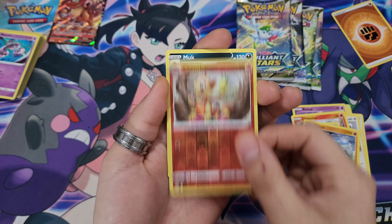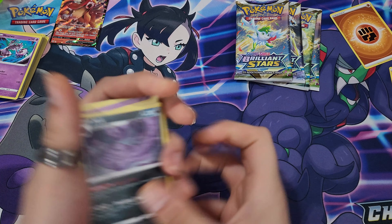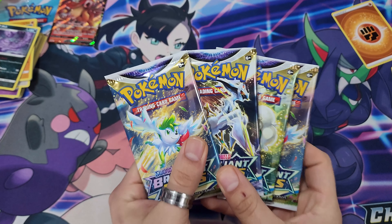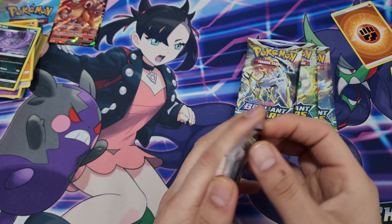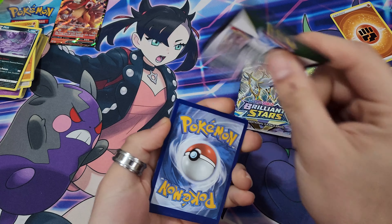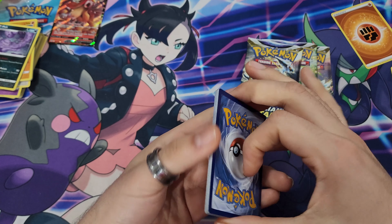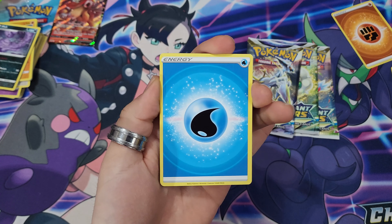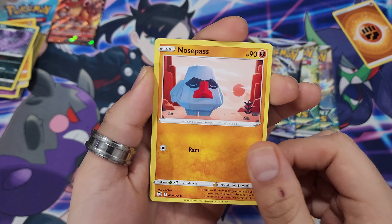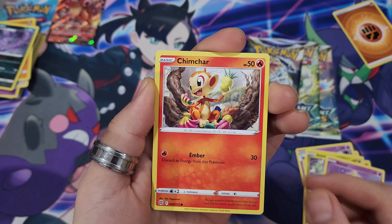Whimsicott — rub it for good luck, little cotton flower Pokemon. Also, go ahead — I know I've already asked last time — let me know down below what has your best pull been? It's been a few days, hopefully you've managed to get some more packs and good stuff. What is your newest best pull for Brilliant Stars? We got Golett, Chimchar, and Muk. Okay wow.